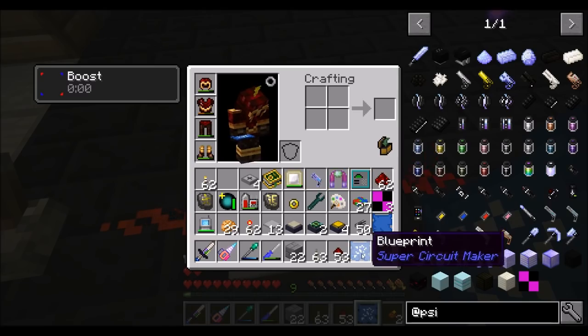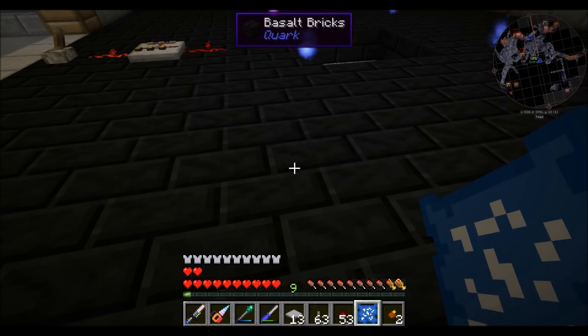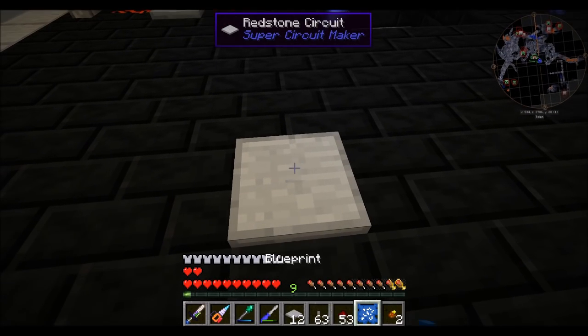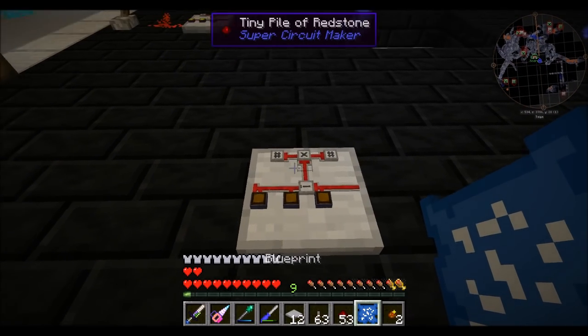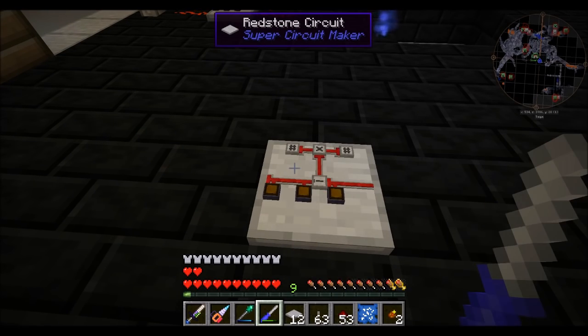So I just shift right-click a blueprint, and then if I put down another board, it should make the same thing for me, right? Yeah. It currently does not consume items — that is awesome. It's working! Well, it's cheating as heck — it doesn't consume items, but it's working. It's really cheating.